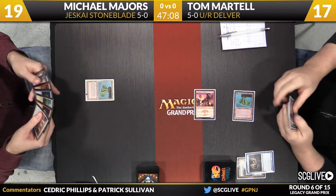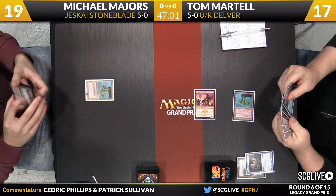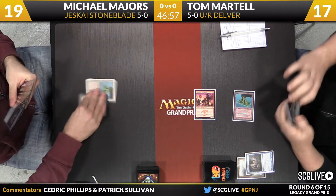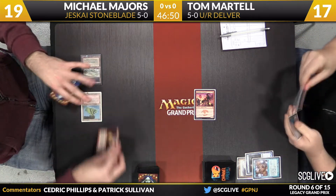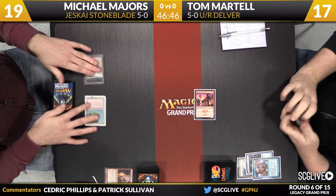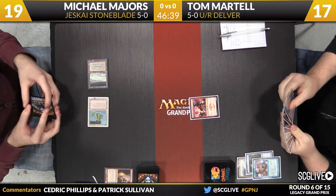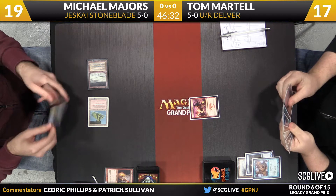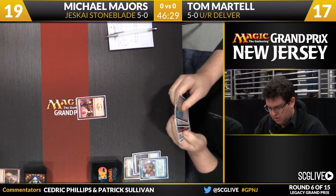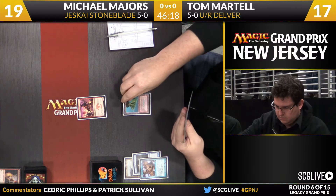Majors will draw — Stoneforge Mystic is what he's found. Now the game gets so interesting: before, his play may have been straightforward with Young Pyromancer, but now it's like, do I want to play this one or Stoneforge? There's a Daze in hand. Do I want to cast Gitaxian Probe before I play Young Pyromancer to see what's going on in Tom's hand? Majors is very patient. His turn was absorbed — he has no mana left, so I think he wants to save the Gitaxian Probe for a spot where he's either getting a spell trigger or really wants to know the information. There's Volcanic Island.